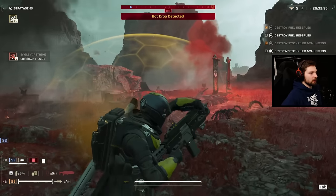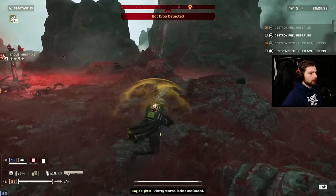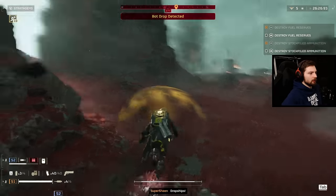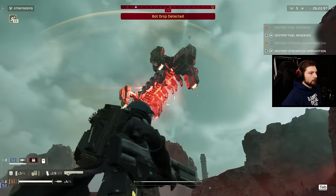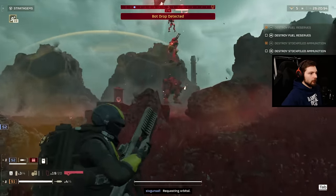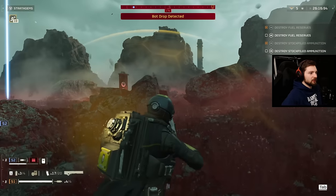See the Eagle Airstrike's cooldown reset — I get two again. I think that one and the cluster bomb are probably my two favorites for eagle stratagems. They dropped a Hulk here — watch this. Can I headshot it? Yeah, one-shot it! I think he might have hit it with the recoil rifle too, but absolutely insane.